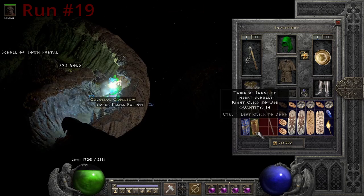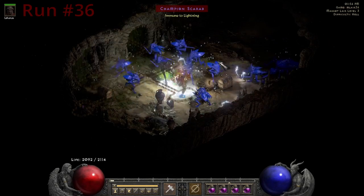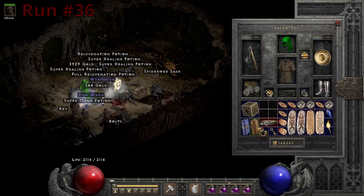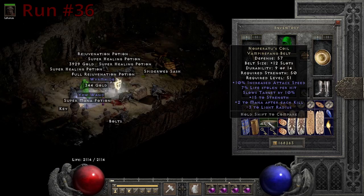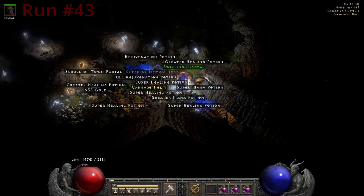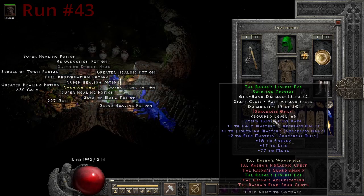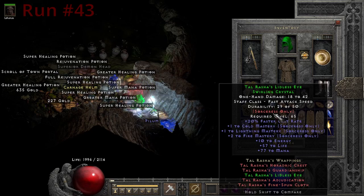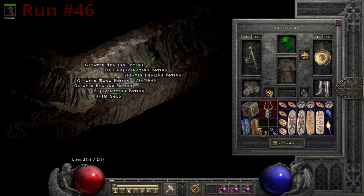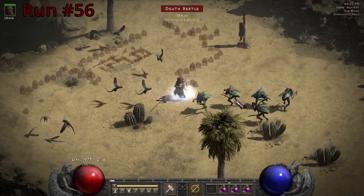We get a Reaper's Toll on run 19. Unfortunately, it is not ethereal. On run 43, we get a Twoset weapon. On run 46, I get a Nightwing's Veil. It's a mid-roll, but still a really nice drop.